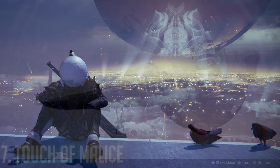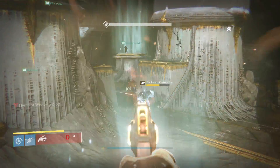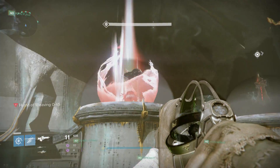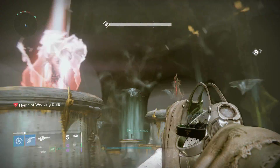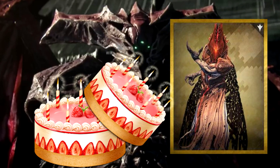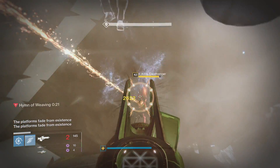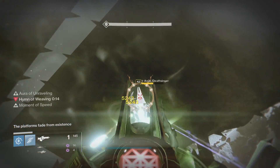At number seven, we have the Touch of Malice. This gun is only good for one thing: PvE — specifically the raid. The only time this is actually good is in the raid when you have the bubble of immortality. You're able to shoot an unlimited amount of times because the last round regenerates at the cost of your own health, and when you're invincible you don't die, so you can keep shooting forever. Oryx becomes a piece of cake, the wizards become a piece of cake. Because the raid is such an important aspect of Destiny, it's pretty handy to have. It is strictly raid-oriented and that's the way it's supposed to be.